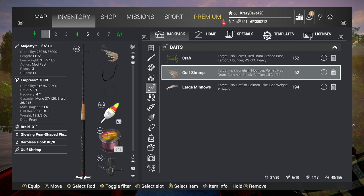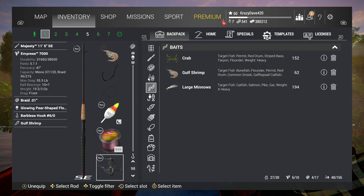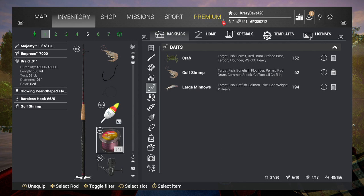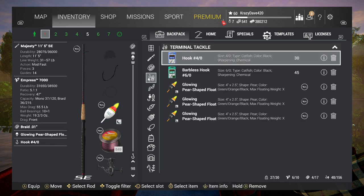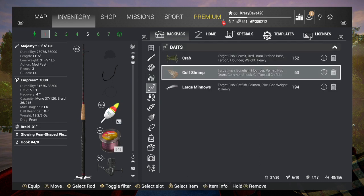This setup is way overpowered for these fish. The record is a little over 16 pounds, so a 15-pound setup will get these fish. But I'm fishing with the Majesty 11-5 SE Experience Express 7000, with 53-pound braid. I'm using a glow pear-shaped bobber — it's a four hook. We're going to be fishing with Gulf shrimp.